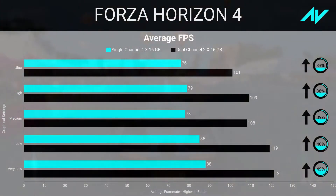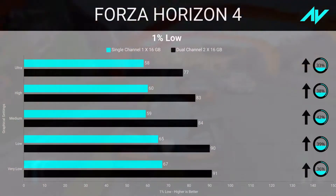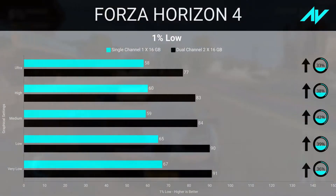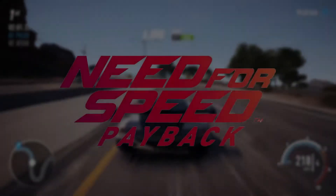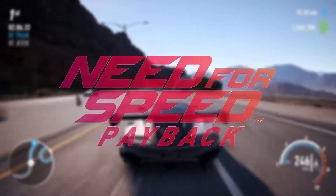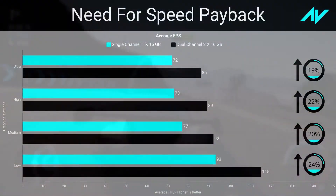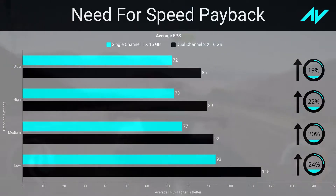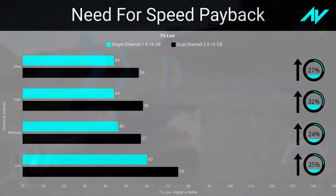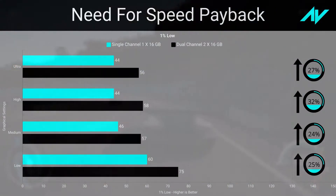Forza Horizon 4 was tested with the built-in benchmark, showing a noticeable difference of about 33 percent in both average frame rate and one percent lows at ultra preset, becoming more pronounced at lower settings — up to 50 percent at very low preset. The system used over nine gigabytes in single channel and ten in dual channel. NFS Payback was tested by playing the same race, and being CPU-heavy, saw an improvement of 19 percent in average frame rate and 27 percent in one percent lows at ultra preset.